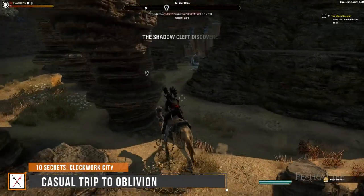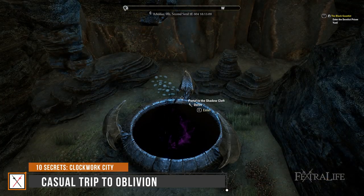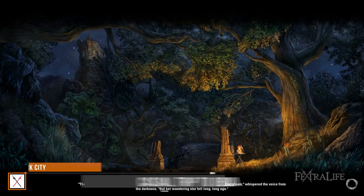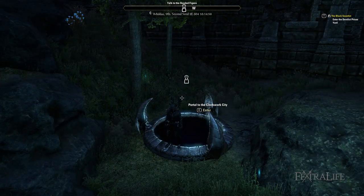Number 8: Casual Trip to Oblivion. Find the Shadow Cleft, a delve that is actually not within the Clockwork City, but rather takes you to Nocturnal's Realm of Evergloam. There are actually two locations where this happens — one here and one for the world boss, Egarx's Egress.